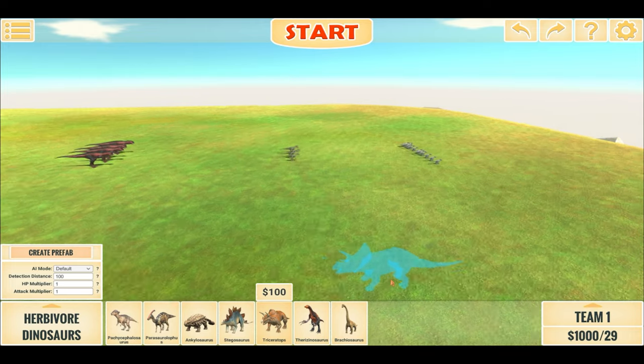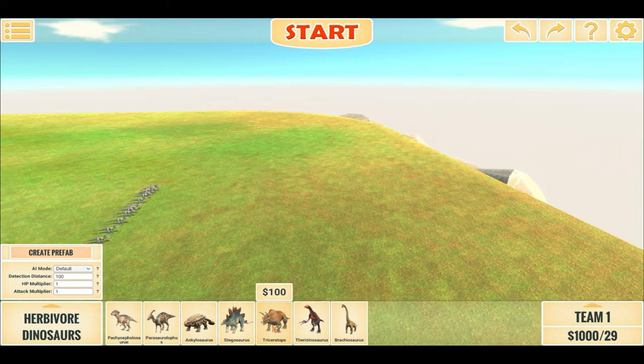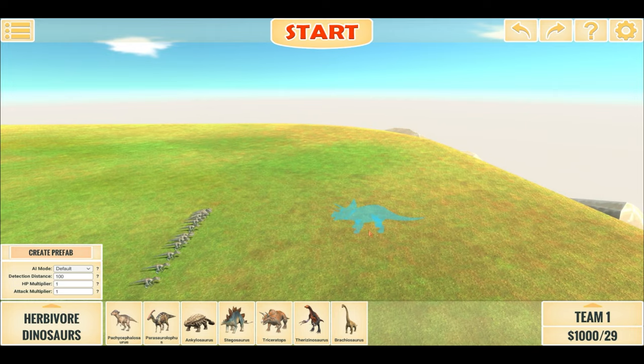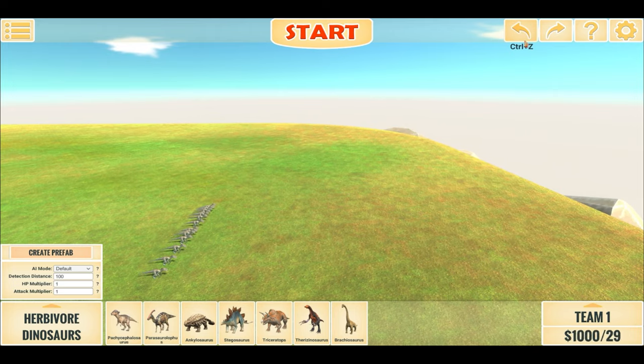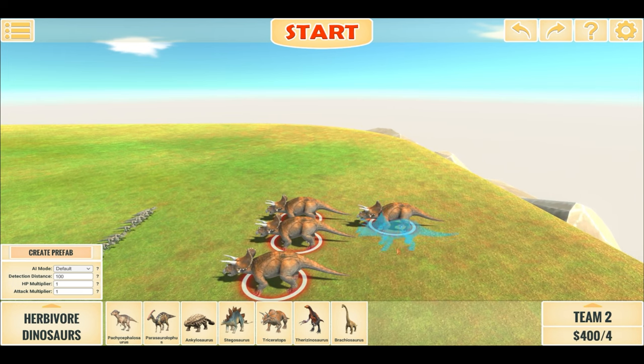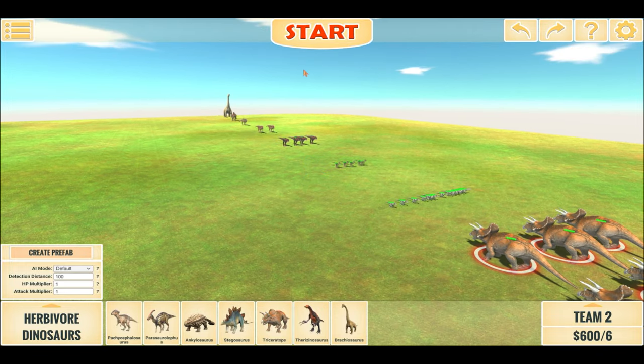So anyway, last video we did Stegastrass. For this video we're doing the more powerful Criceratops. We'll try 6 Criceratops and most likely they may fail, and then we'll scale up from there. So let's begin.